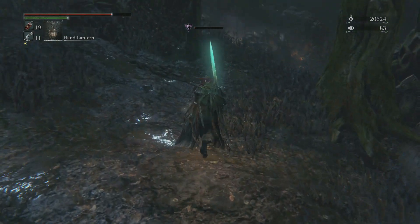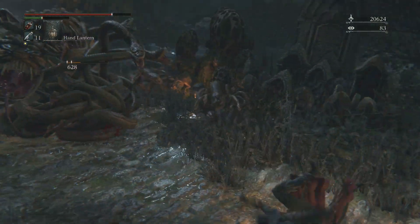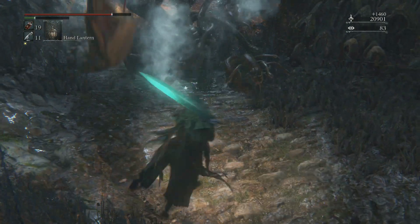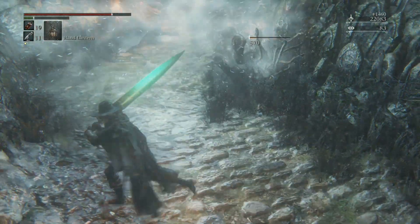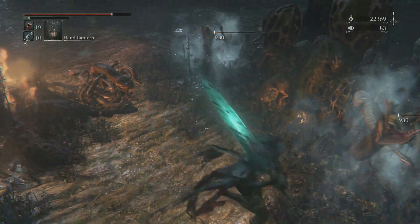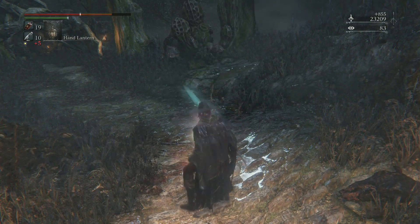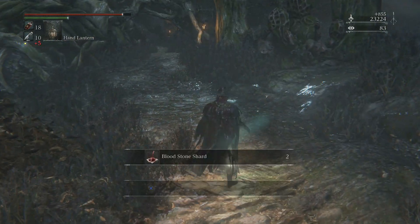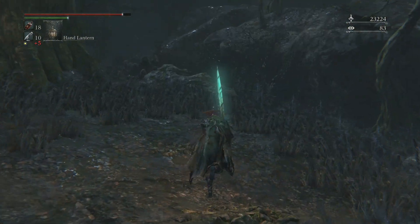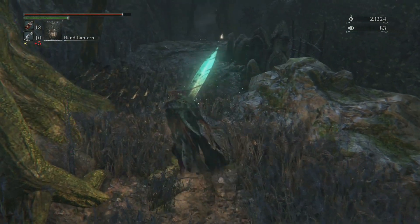I need to make this jump over here. Did the normal attack by accident — that was stupid. AOE death on the snakes. I should really remember to use the emergency bullet when I'm using this weapon — that's something I need to always try to remember.